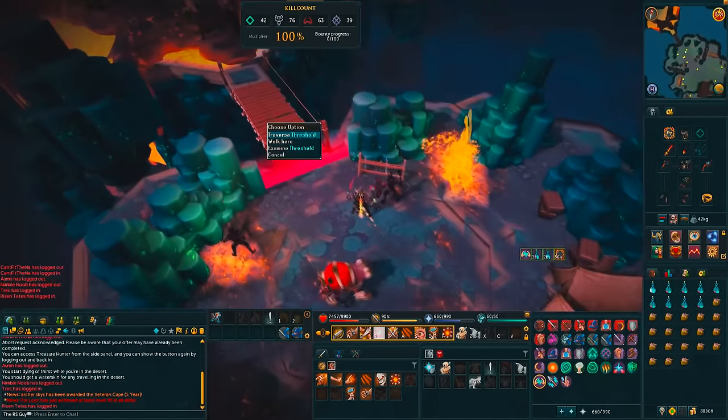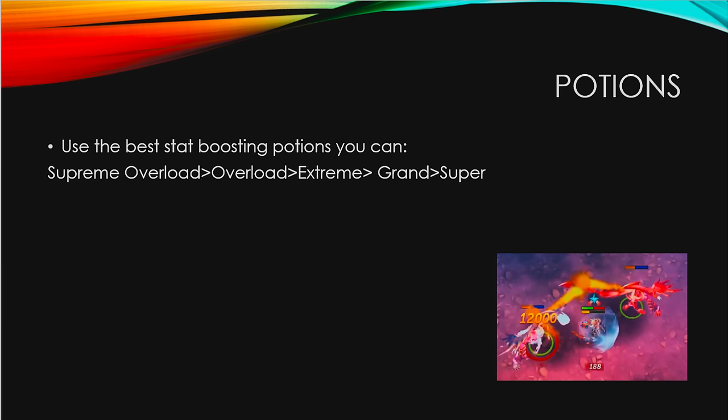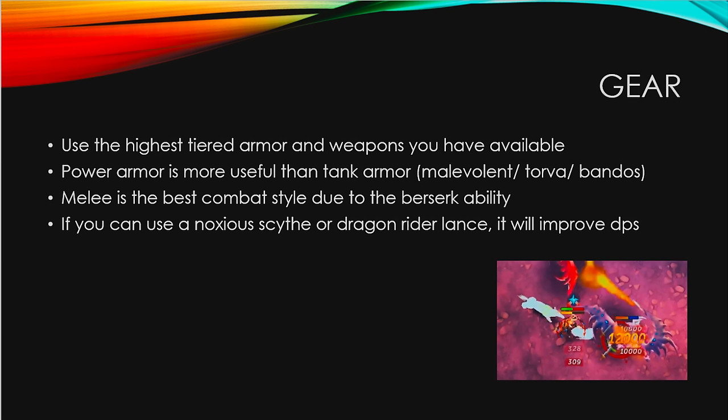When first learning this boss, I'd strongly recommend bringing a beast of burden — it gives you more room for error with emergency food. As an advanced user, a Unicorn Stallion or Steel Titan works depending on preference. For potions, use the best stat-boosting potions you can. You want to use the highest-tiered armor and weapons available.